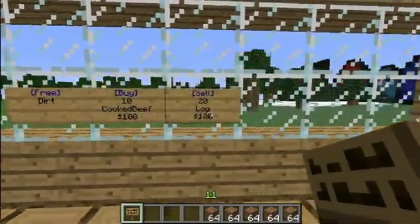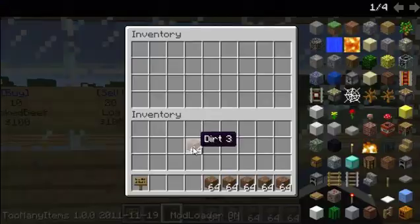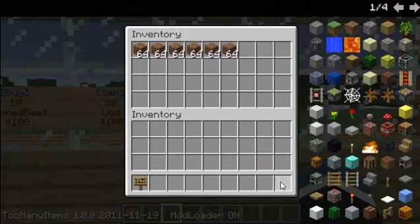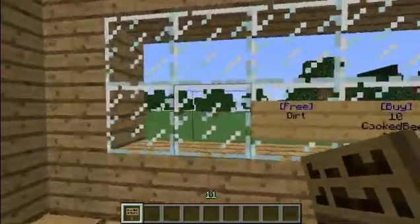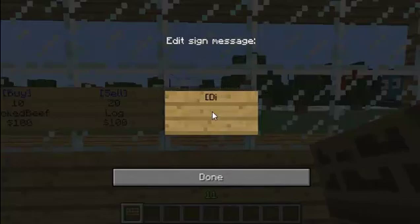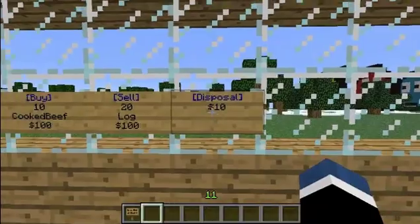Now to make a disposal sign, go back and type in 'disposal', then just hit done. Right clicking it puts everything into the disposal sign. Get out of it, go back in and it's all gone. You can also make it so you have to pay to use the disposal — for example pay $10 to put stuff in there.